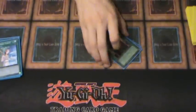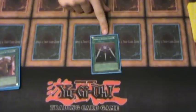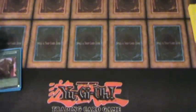Two Messenger of Peace, just for the fact that every monster in the deck is under 1500, so it pretty much shuts down a lot of decks that run bigger monsters. One Swords of Revealing Light, just for the same reason as the Messenger, just to get a couple turns by.